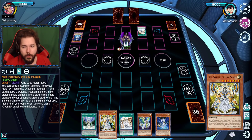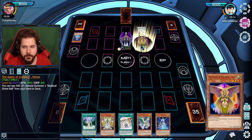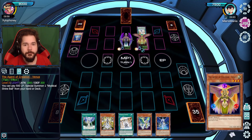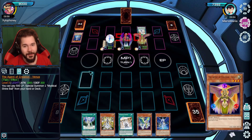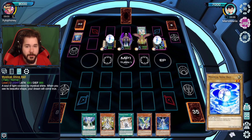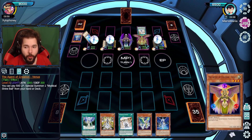If I had the actual Sanctuary in the Sky field spell, I could have brought out Hyperion right off the bat. If you know Hyperion, you know he's tough. So we're just gonna play Agent of Creation Venus, playing all three of her Mystic Shine Balls.